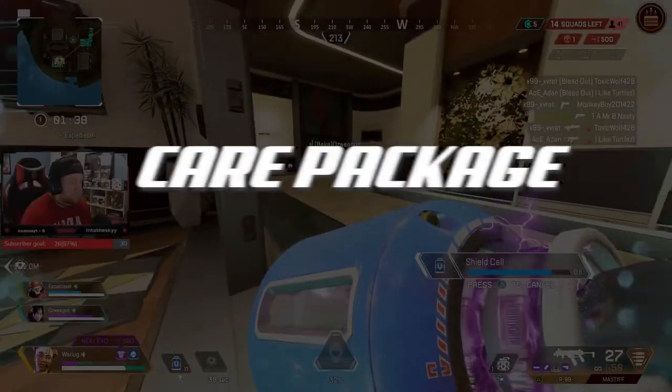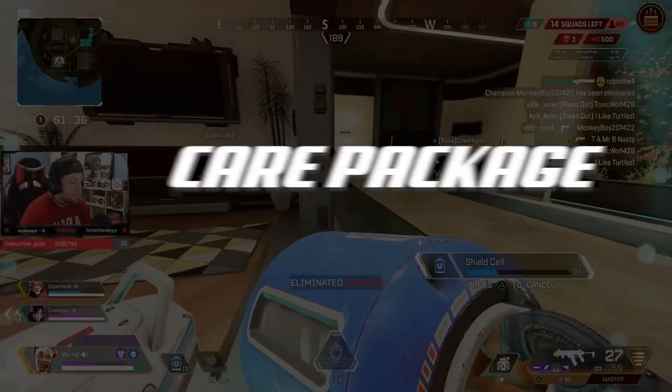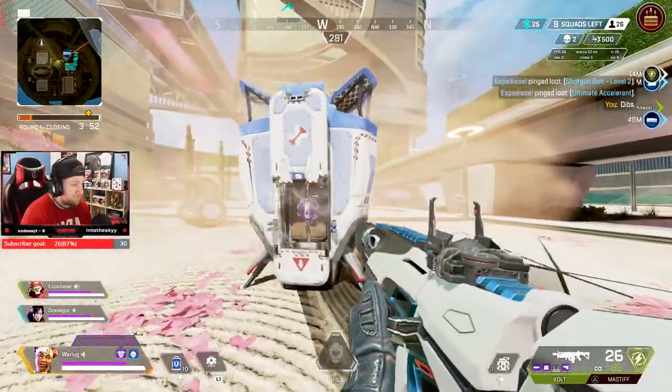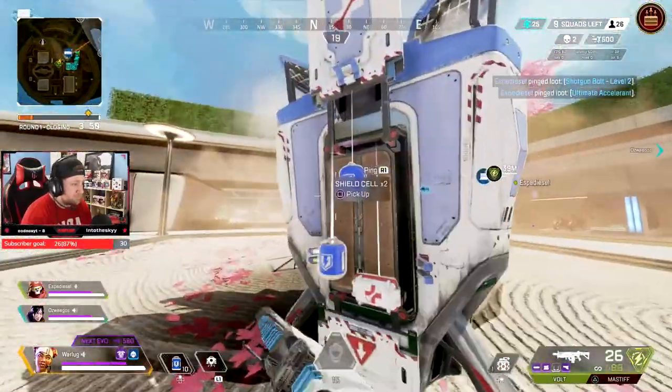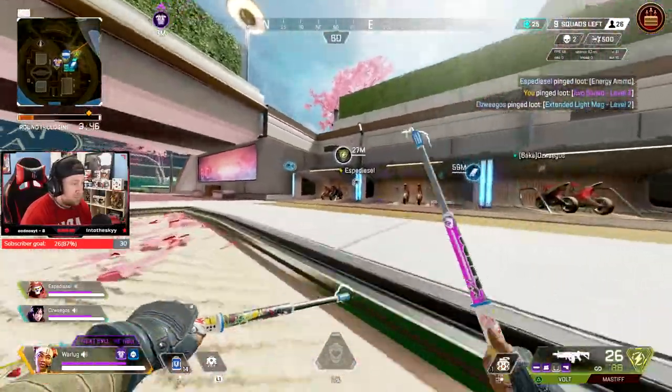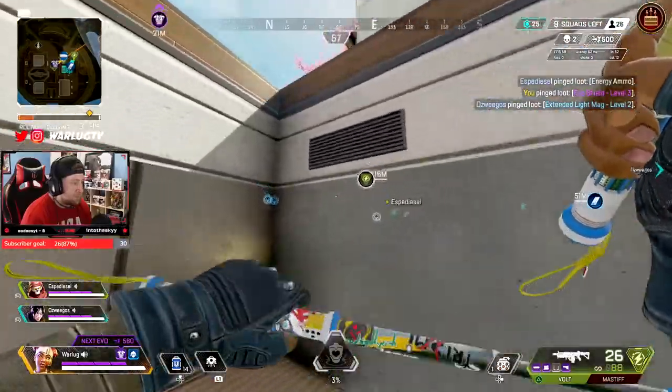Now onto her ultimate, the Care Package. Call in a drop pod full of high-quality defensive gear. This is the ultimate support package in Apex Legends. If your team needs heals, shields, support items like attachments or armor, her care package has everything a team needs.